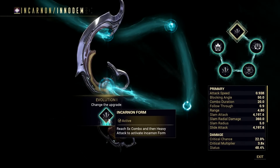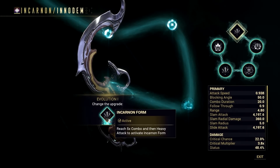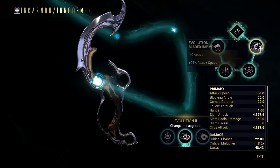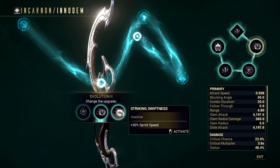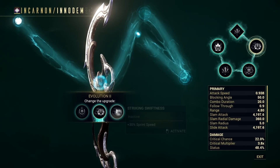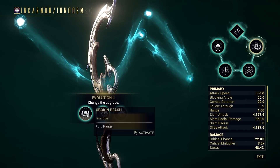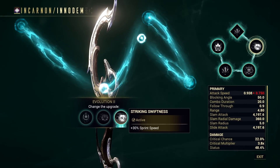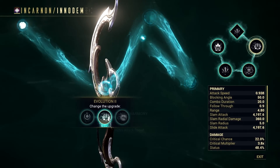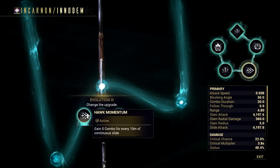Evolution 1 is standard Incarnon mode — nothing else to discuss there. For evolution 2, I chose the attack speed bonus for this build simply because the other bonuses are not that great. The range bonus would be nice but the bonus is mediocre, and I don't want sprint speed in my build. For evolution 3, I would love to go with Hawk Momentum, but it's just 5 combo count and not the multiplier.